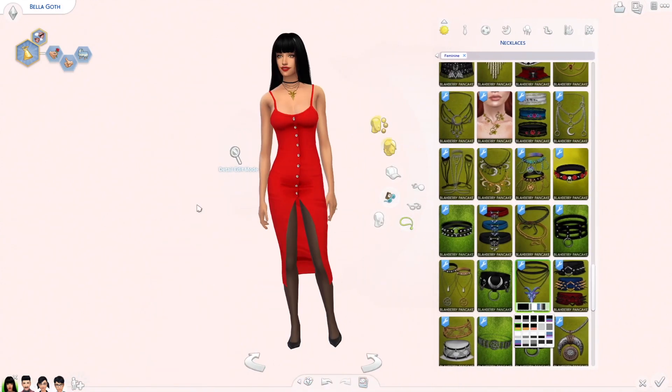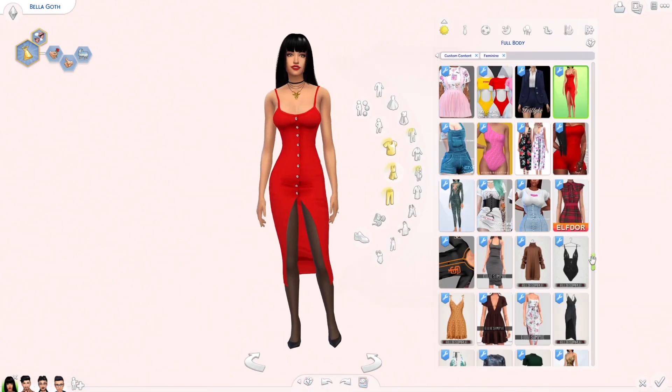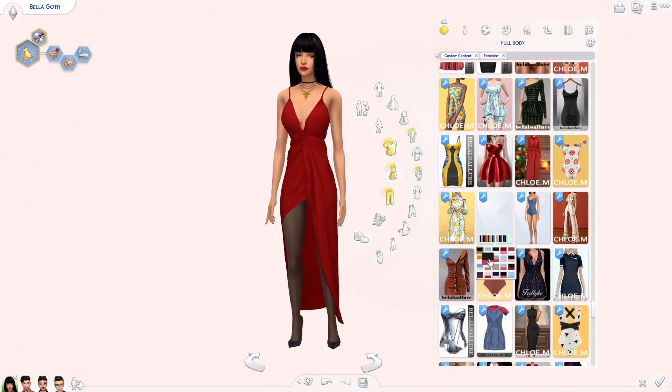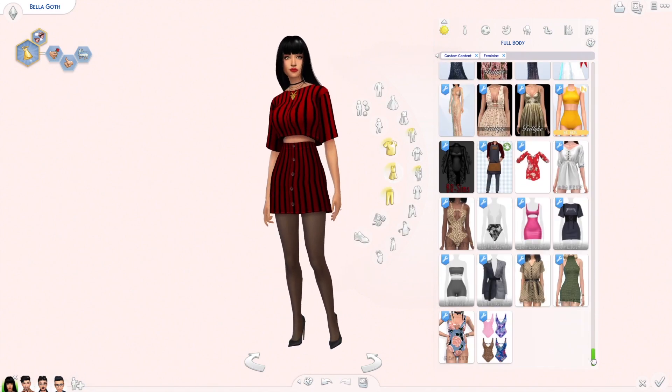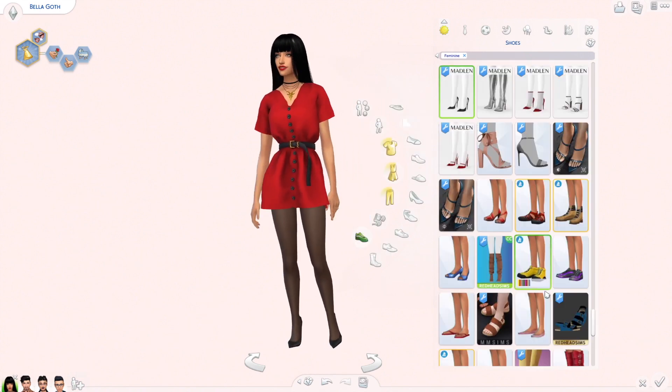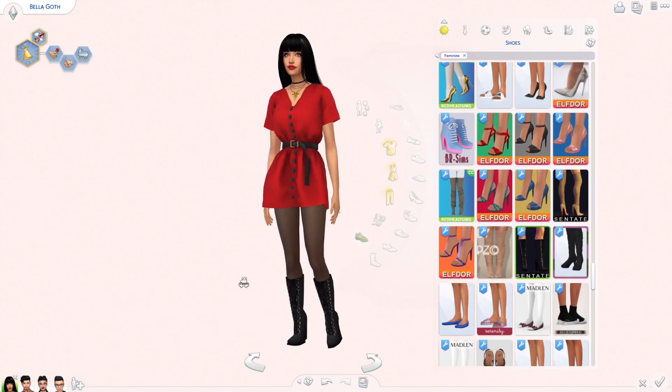I actually did stick with the red dress for a long time but then I changed it. I wanted to give her something a little bit more interesting, a little bit more modern. She's a young adult so I wanted to give her an outfit that reflected that, and I felt this outfit was a lot better.